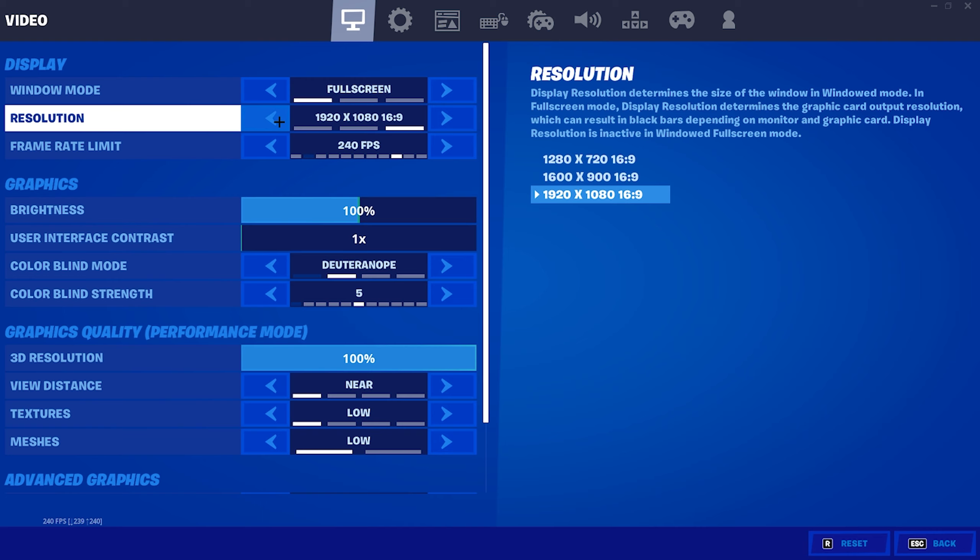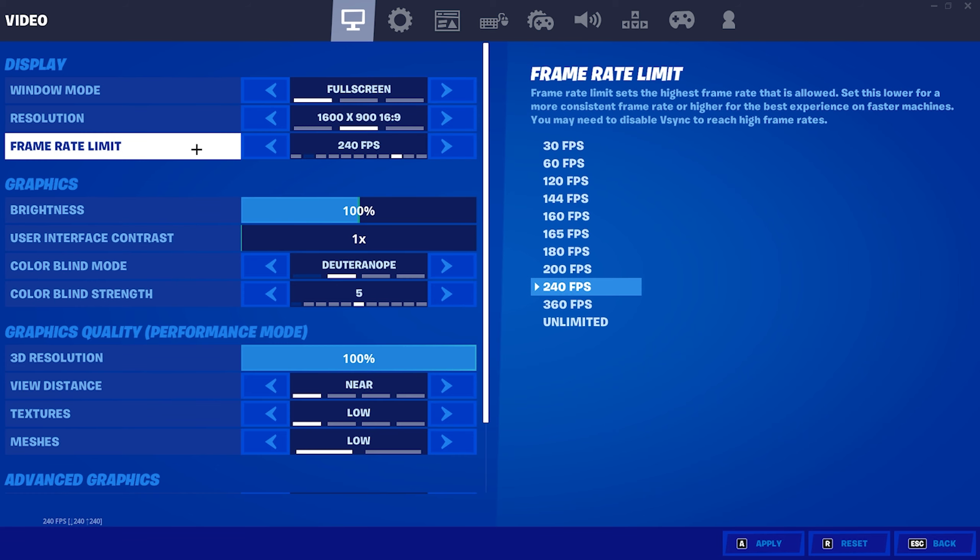Also, if you have a bad PC or you're just not getting much FPS, you can put your resolution to 1600x900. Your game is going to look a little bad so you'll have to get used to it, but this will help give you some more FPS boost.